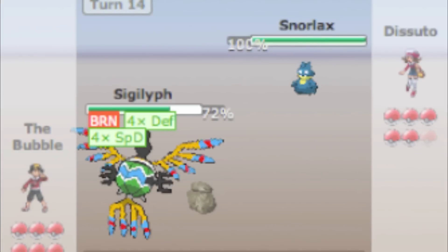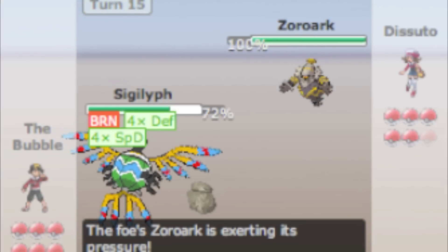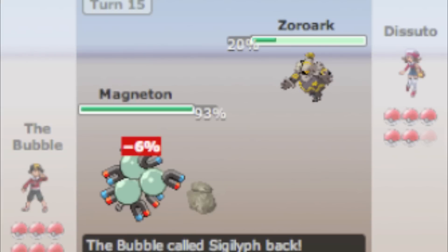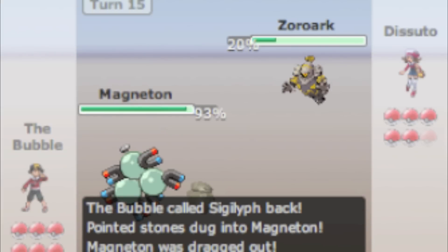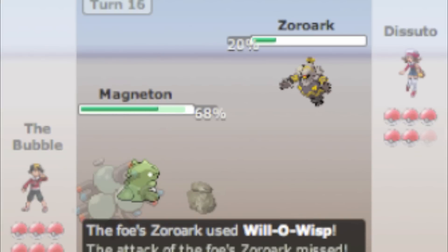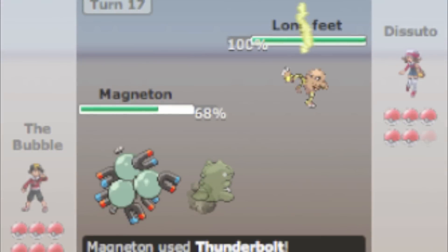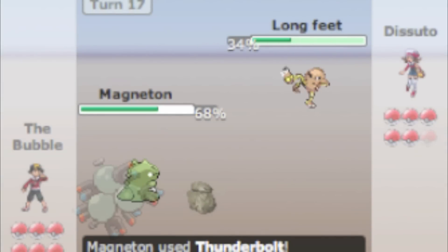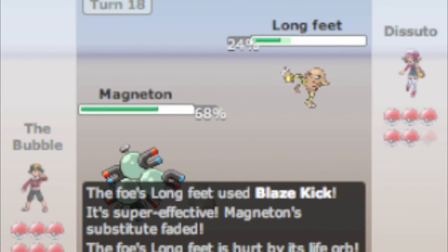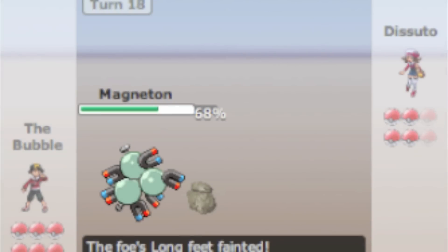Out comes Munchlax. He immediately goes into Dusknoir — Pressure ability — and Stored Power hits, but he has a Red Card. That sort of explains why he let me set up, but it definitely would have been smarter to immediately go into Dusknoir. I had a Substitute and he missed, so that completely failed. Out comes Hitmonlee — Thunderbolt hits but I have a Substitute, so Hitmonlee goes down after the Life Orb damage.